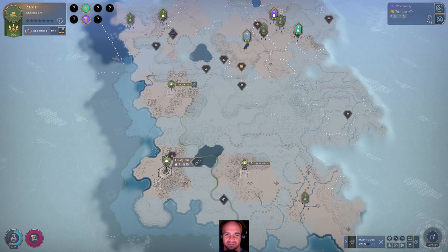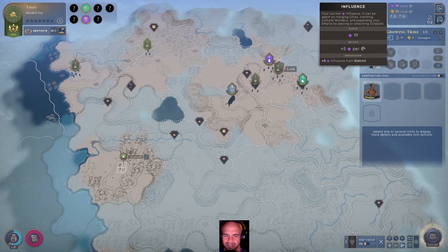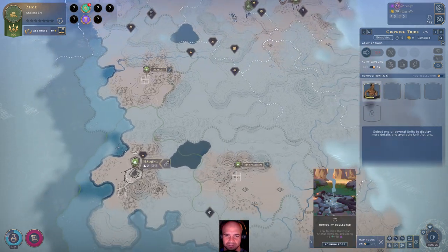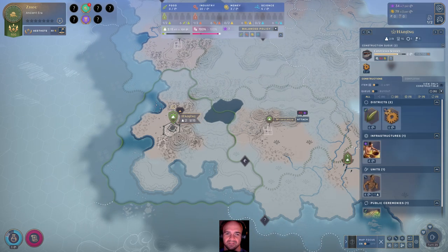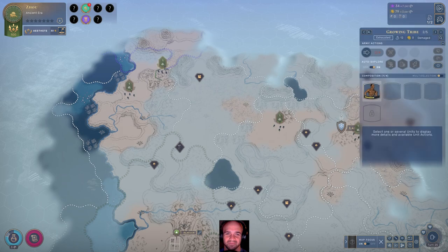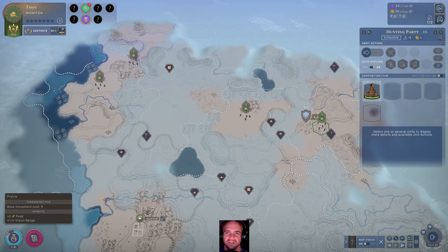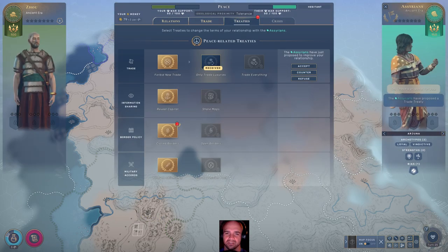Let's go ahead and auto-explore with this one. How did our influence drop? Did I use something? I don't remember doing anything with that. I do want to try to take one more territory before we start to get kind of encroached on here. Our Jing is going to take — it's going to be 45. Another balance change that I wasn't aware of. Things were hot and heavy there towards the end. It might also have to do with the fact that I'm playing a long game instead of a regular length game, so it might have affected the changes to influence.